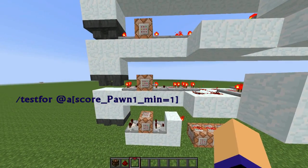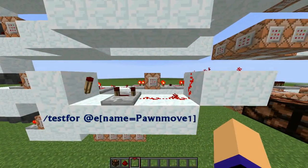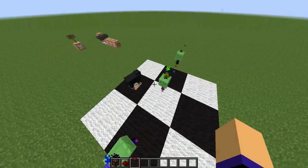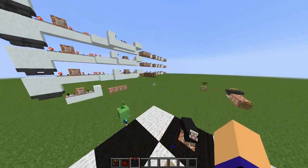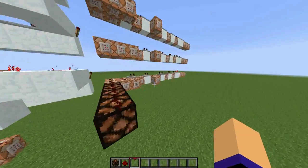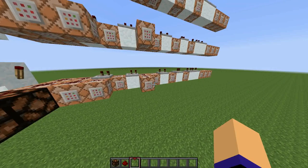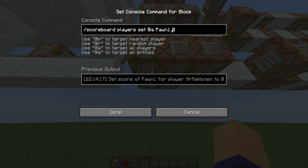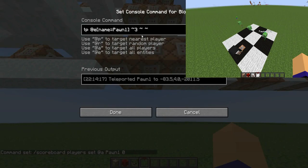As my score of 'pawn1' is 1 now, this command block will start testing for an entity with the name 'pawnmove1' — which is this slime right here. And if it does not find that entity, this chain of pawnmove1 will activate. This command block is going to reset the score of 'pawn1' to 0, and this one teleports the sheep to the right position.